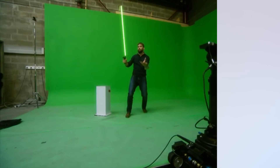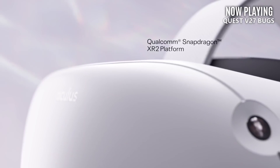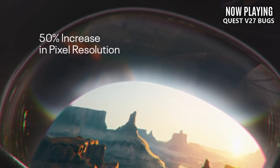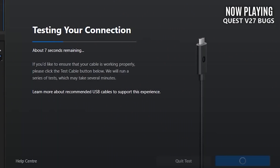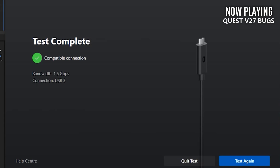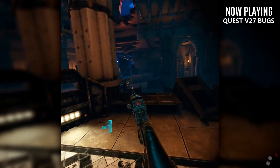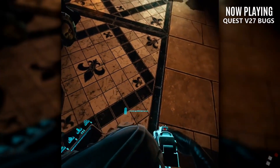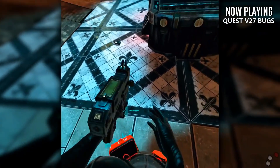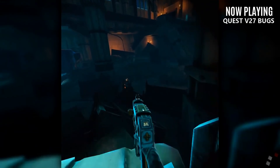How's your Oculus Quest doing these days? Version 26 brought a fair share of issues, and while version 27 resolved some of them, users are now reporting poor performance with Oculus Link and Virtual Desktop, along with general stability and UI issues. My buddy Steve Knows did some Oculus Link bandwidth testing and his bandwidth was recently cut in half. I've also experienced additional in-game stuttering on titles like Warhammer 40k Battle Sister that previously ran fine. It's possible new feature implementations are causing some of that performance degradation, but that's speculation.